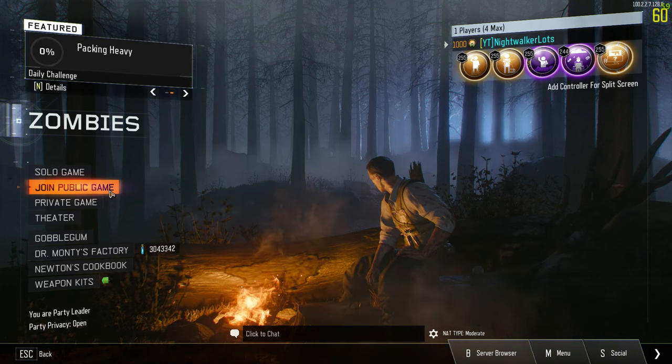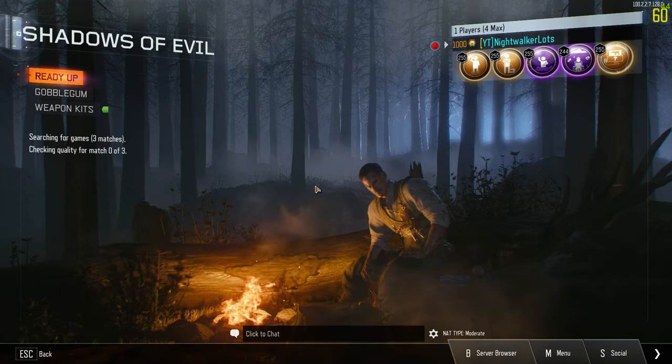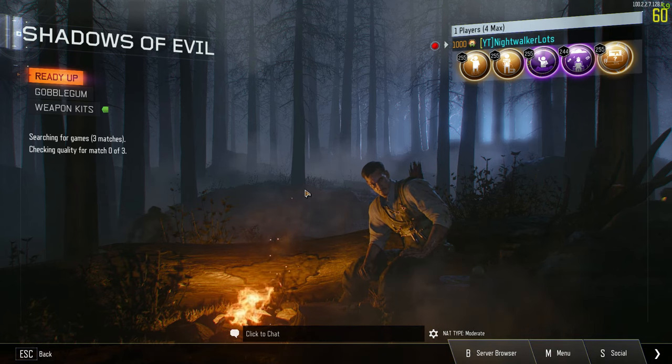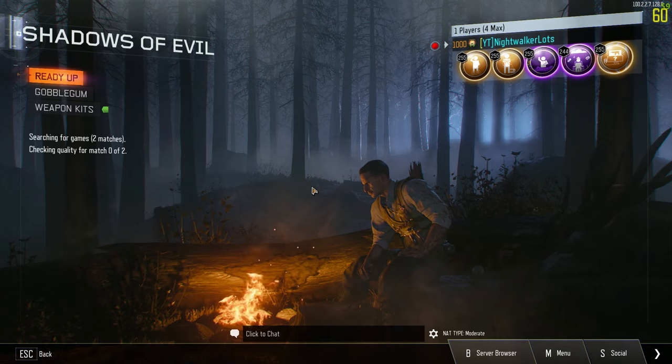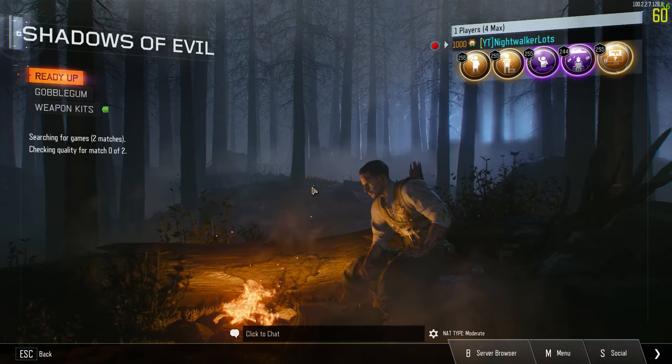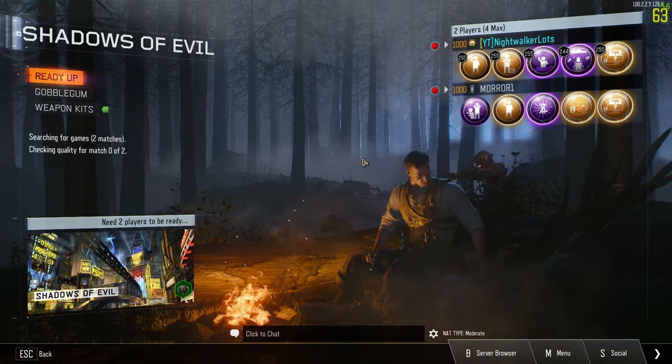Once we click on this, because we're using force host, it will actually force us into a lobby by ourselves, making us the host of that game. Once we are put into our own lobby, the game will force other people to join us instead. We can only use the menu online if we are host of the game.